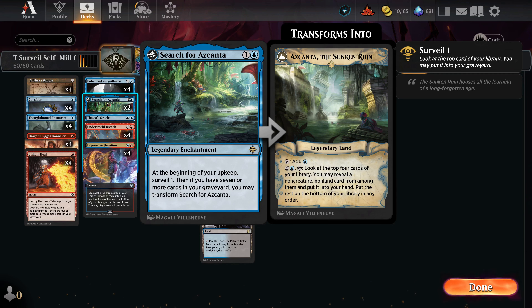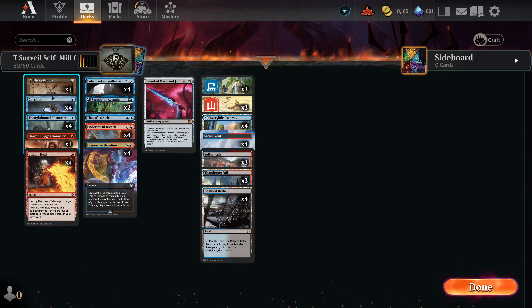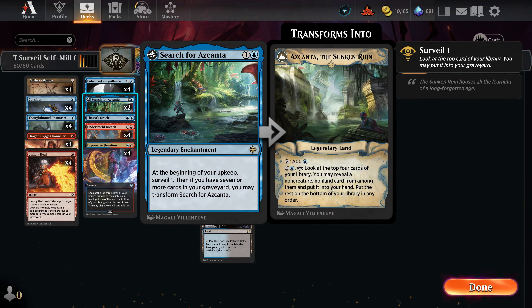Two cards you might not see in Delver-style decks: Search for Ikoria, a legendary enchantment for one blue that surveils at the beginning of your upkeep, and once you have enough cards in your graveyard it transforms into a card that lets you look at the top four for non-creature, non-lands. The deck runs eight creatures plus 24 lands, so you have plenty of hits off a flipped Search for Ikoria.